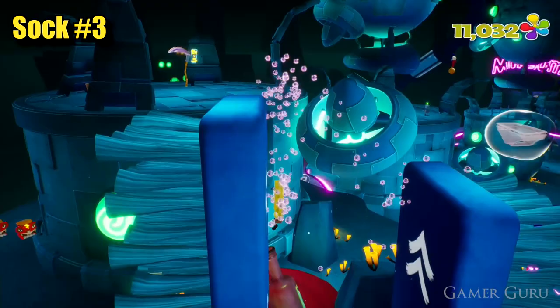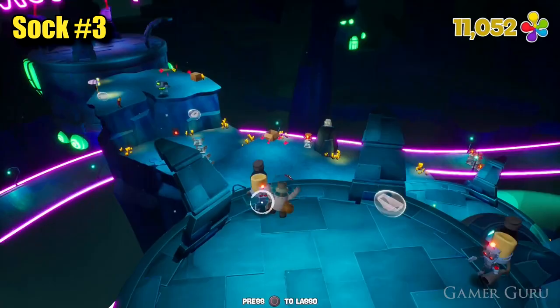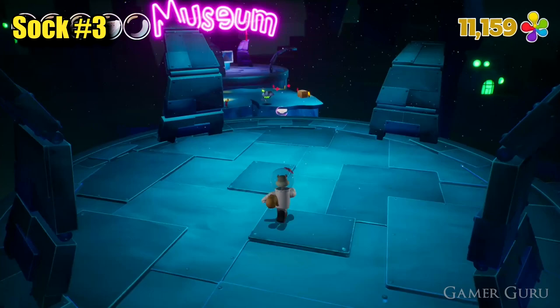Use this bus station to switch characters over to Sandy. Now we're finally going to be able to make use of those grappling points we dropped down by pressing all the switches earlier on. Following the pathway shown in the video, use Sandy to grappling hook across to the rock here, which is almost immediately in front of the museum entrance. Up here we can find the next of Patrick's socks.